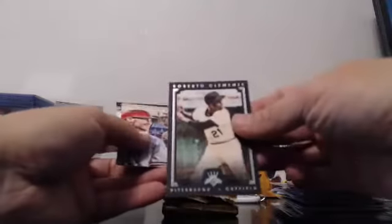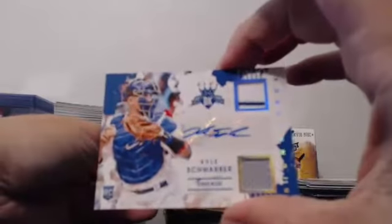Harper variation. Babe Ruth. Mini Gosselin. Mike Trout. Cano. Carlton. Clemente blue border to 99. Goldschmidt. Is our auto going to come? There he is again — every single break. Kyle Schwarber dual relic auto. Four straight breaks he hits. Schwarber variation.